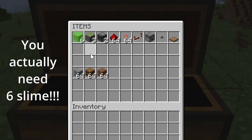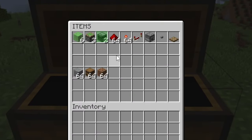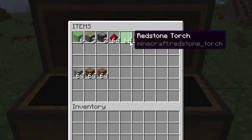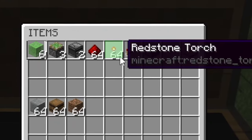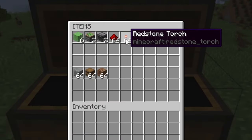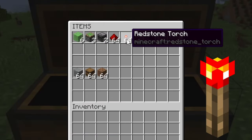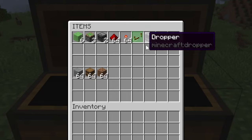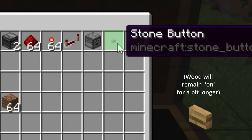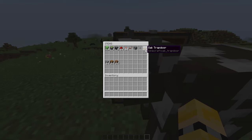For the items you will need: 4 slime blocks, 3 sticky pistons, 2 observers, a bunch of redstone dust — just bring as much as you can — quite a bit of redstone torches depending on how deep you want this underground elevator to run. If you're in survival, craft as many as you think you'll need as we go along. You'll also need one repeater, one dropper, one stone button, and an oak trapdoor.